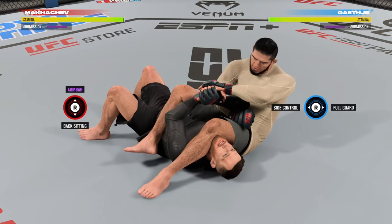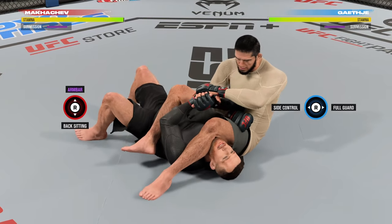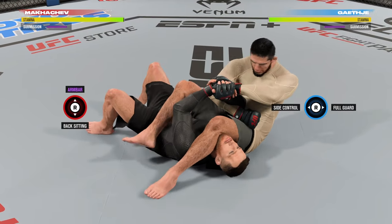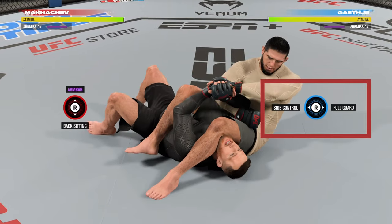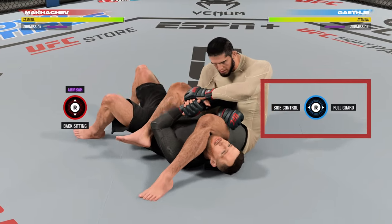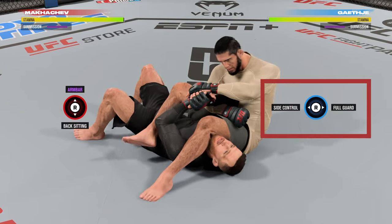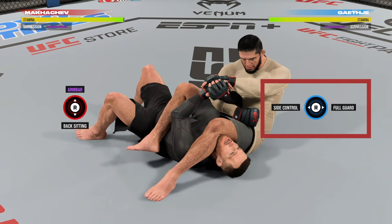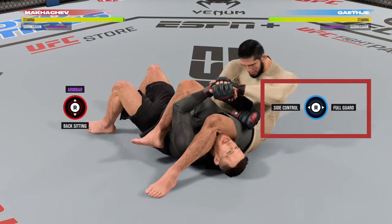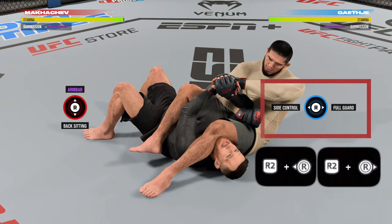The amount of damage you do to the submission health bar depends on the stamina advantage you have. The way to deplete your opponent's stamina on the ground is by denying their transitions when they try to move. When you're in the setup position for any submission — whether a triangle choke, kimura, or arm bar — your opponent can only transition left or right to escape. To deny that transition you need to press R2 plus right stick left, or R2 plus right stick right.